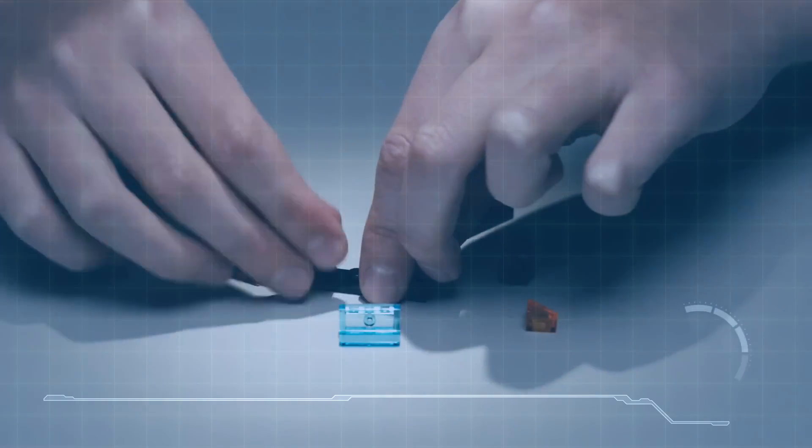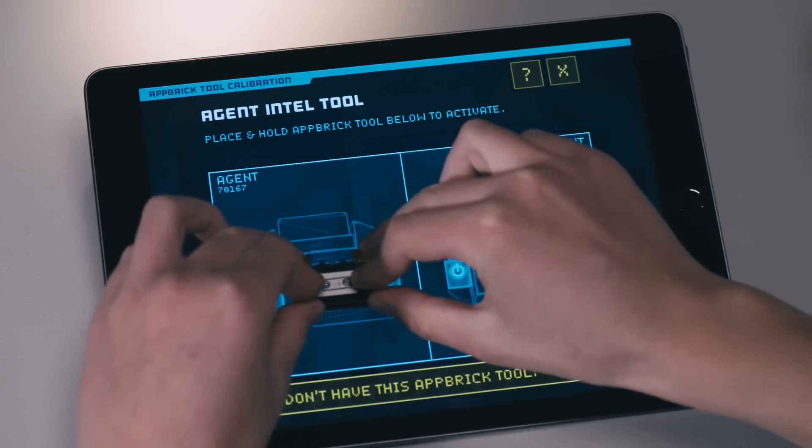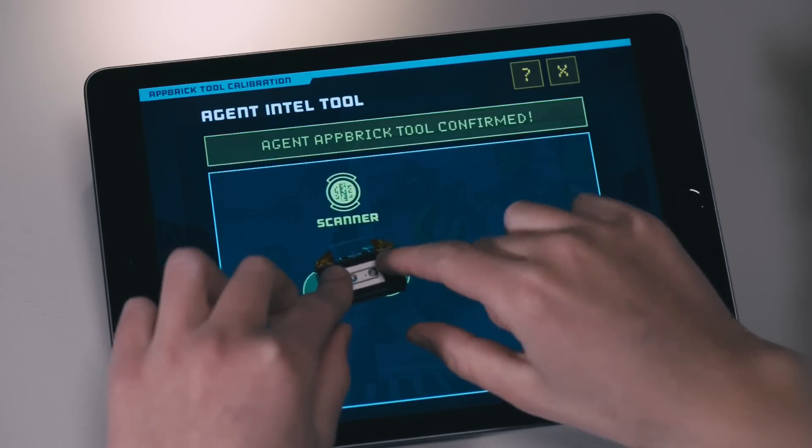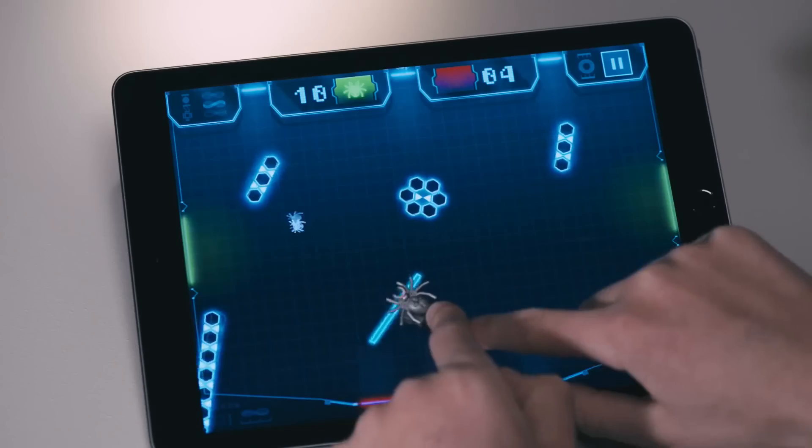Next, build the app bricks into cutting-edge Ultra Gadgets. They will be your powerful Agent tools as you play through the different stories. Use the gadgets to find hidden clues, activate awesome powers, and play the new cool gadget games.